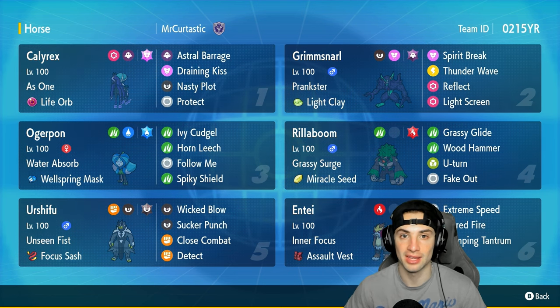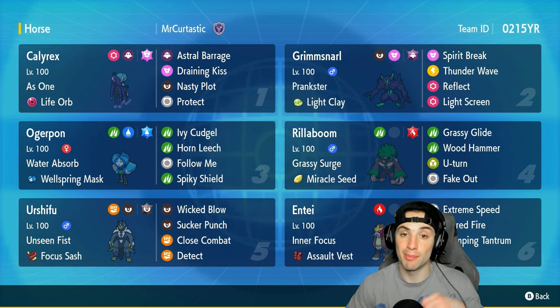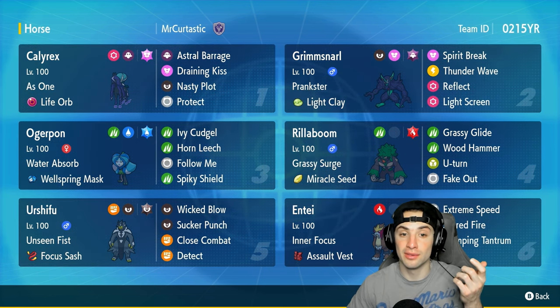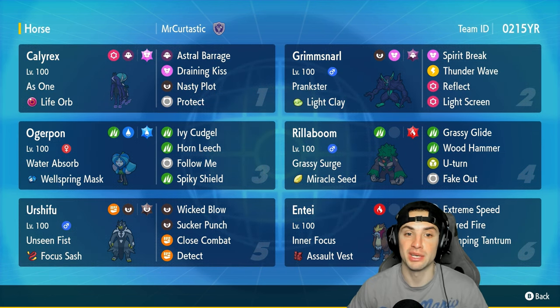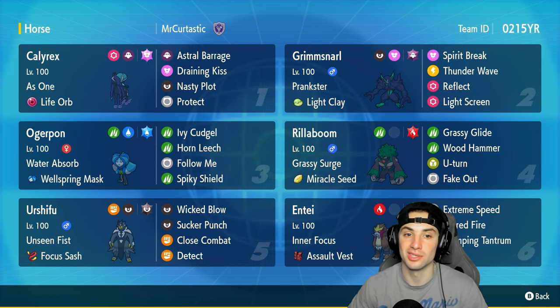Calyrex has Astro Barrage, Draining Kiss, Nasty Plot, and Protect. Let me tell you, once you set up Nasty Plot with Calyrex it's pretty much game over. This thing is usually outspeeding everything, and with that plus-two special attack boost it's going to be KOing left and right with Astro Barrage.